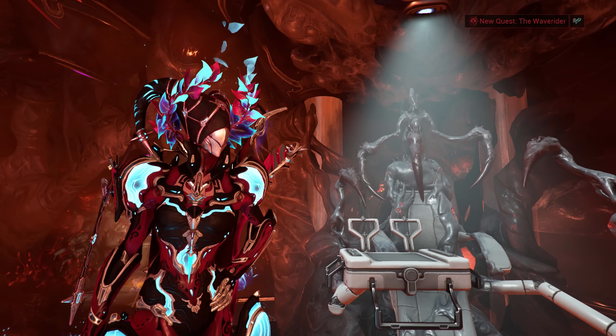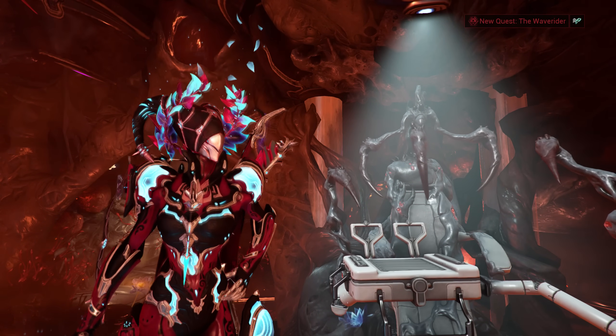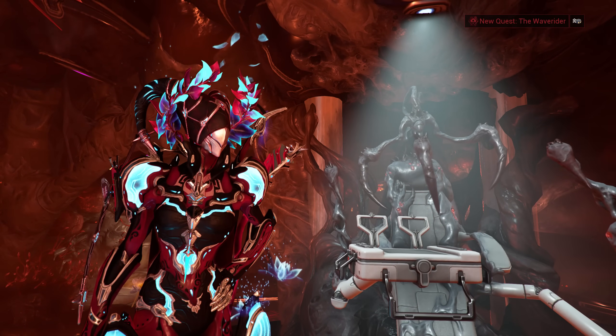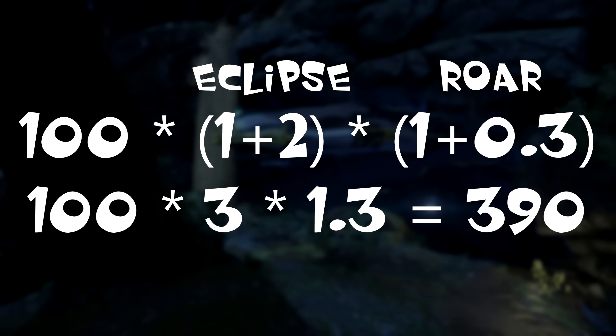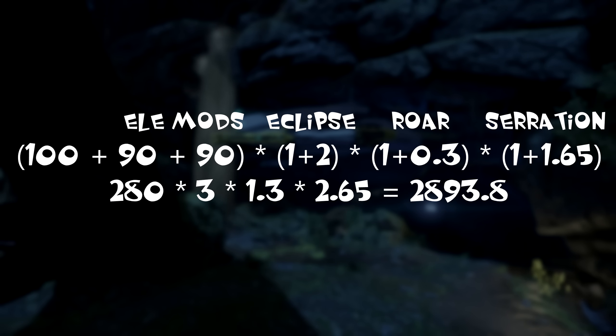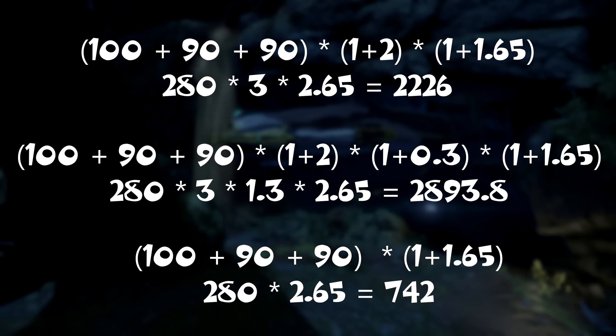This is why they put in this restriction on Helminth. If you want to subsume something like Rhino's Roar onto Mirage, you have to subsume it over Eclipse, and vice versa. Because if they didn't put in this restriction, you'd be able to get multiplicative damage scaling on your Warframe alone. For example, take a weapon doing 100 damage: buffed with Eclipse and subsumed Roar at no power strength, it goes to 390 damage. Add power strength consideration and it goes to 1033.5 damage. Add 290% elemental mods and it reaches 2893.8, compared to 2226 without Roar, or just 742 without both Eclipse and Roar. That's not even a fully modded weapon with no extra power strength.